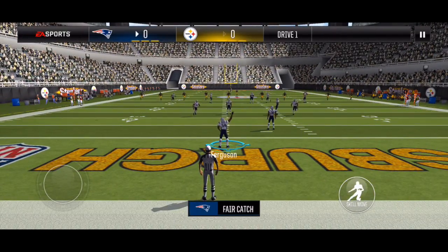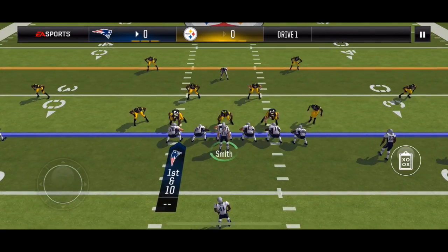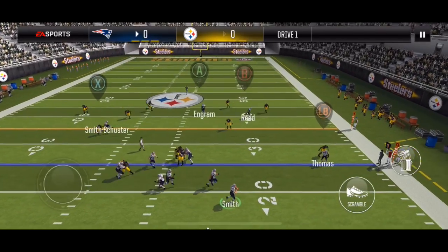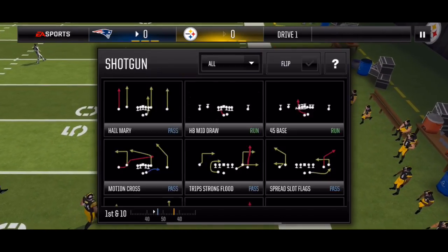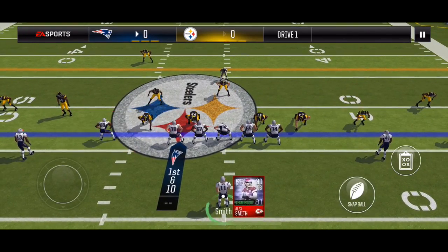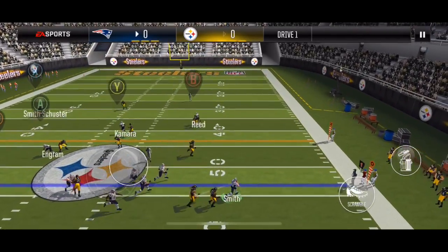Alright, so the kickoff is in the end zone, so I'm going with Trips Corner Strike. This is 3-4 defense, I'm going to hit wide receiver 1. He makes the catch. Moving on to empty Trips Stick — this is man coverage, so the read here is to set the blocks and scramble to the right.